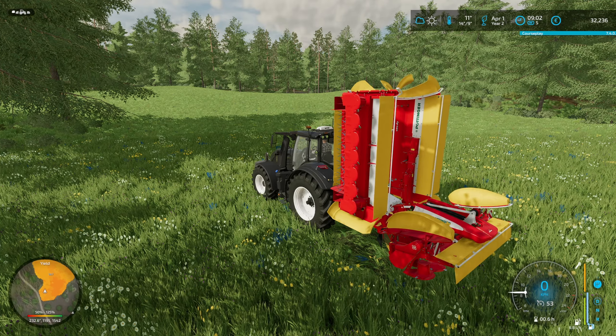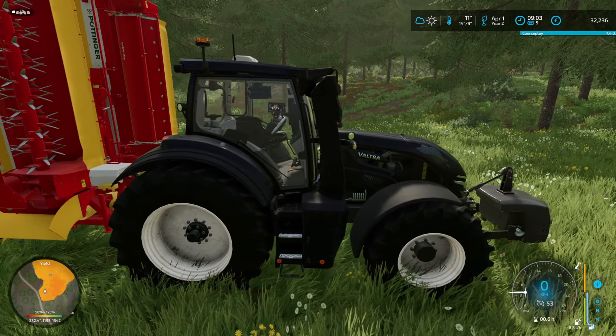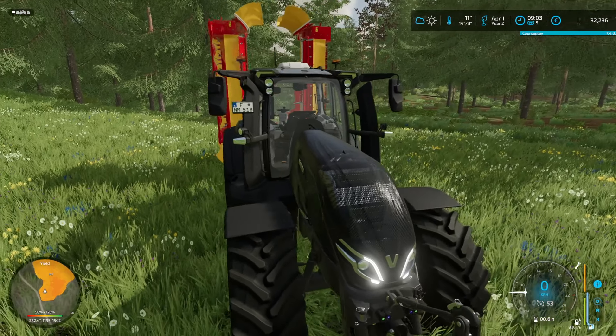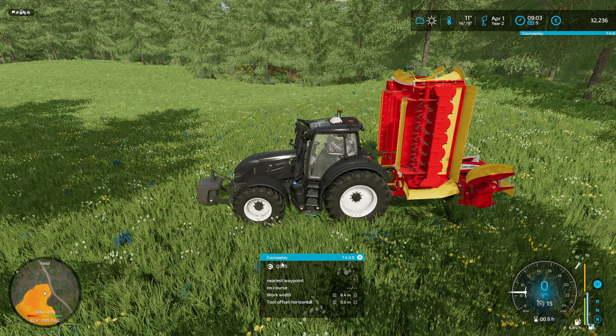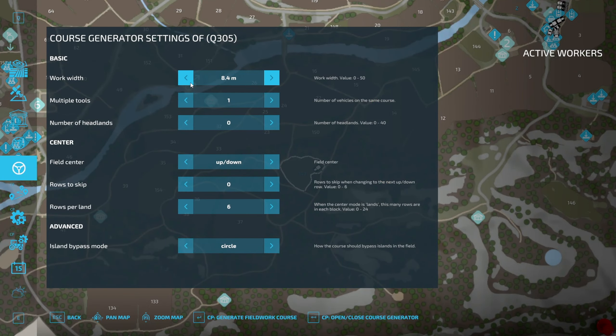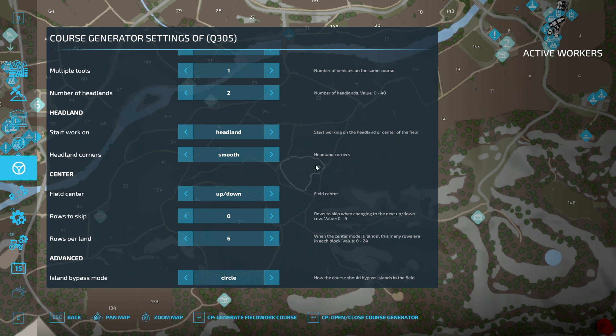Judging by our yield map, we got a lot of grass on that field we just mowed, and around average yield on the field we mowed first. Our wheat is growing, our barley is growing, and I think it's even a stage further — it's going to be ready to harvest in a couple of months. The crop looks really nice, really thick, no weeds. This 305 horsepower Valtra is having no trouble climbing any obstacles. I'm really pleased with this purchase.